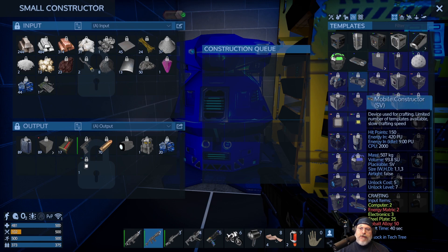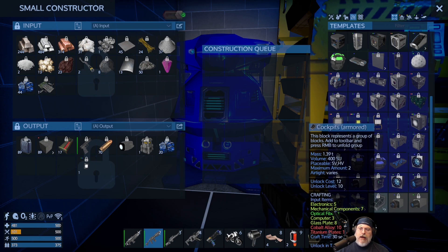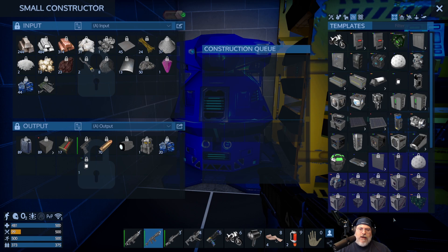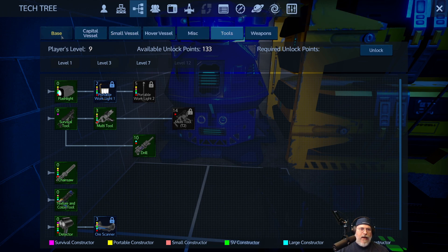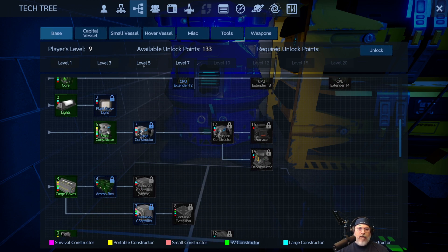That's important stuff I should have covered earlier when we talked about portable constructors, but now you know. To learn the large constructor, press F3 for the tech tree, go to Base, scroll to Large Constructor — it costs seven tech points and you can learn it as early as level five. Double-click to learn it, then go into the small constructor and queue up a large constructor. Craft time is 30 seconds, not counting the time needed to first craft all the sub-components.